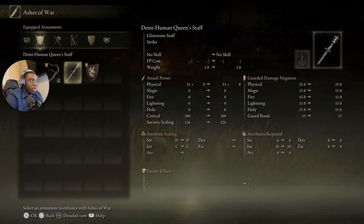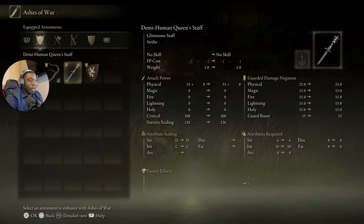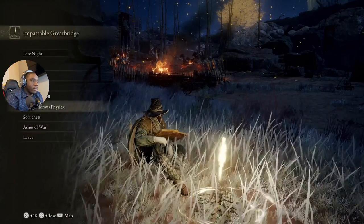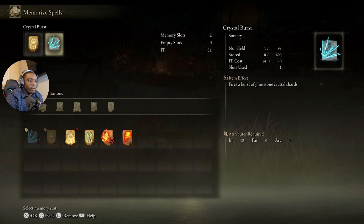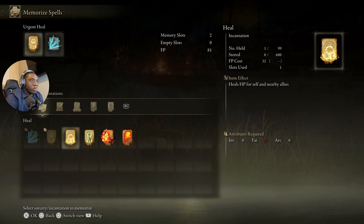Another thing: if you want to cast certain spells, you want to make sure you have a Demihuman Queen Staff. I forget exactly how I got this set, but play the game enough and you'll probably get it. You also want to have a shield. Make sure you have spells to memorize. I wanted to create a warrior class but I quickly realized that close combat stuff isn't going to work in this game — you're going to need to learn how to do spells.